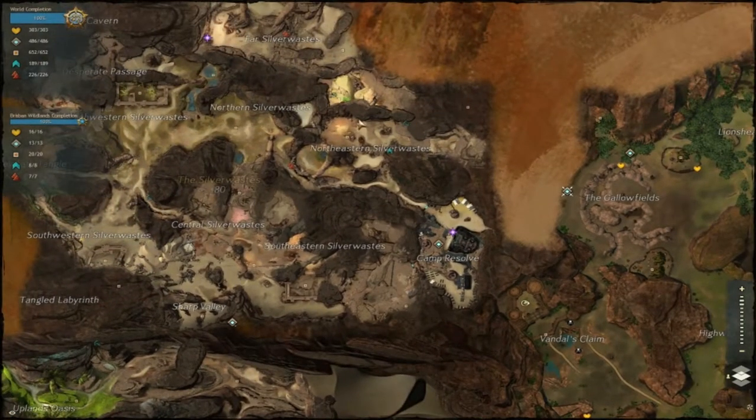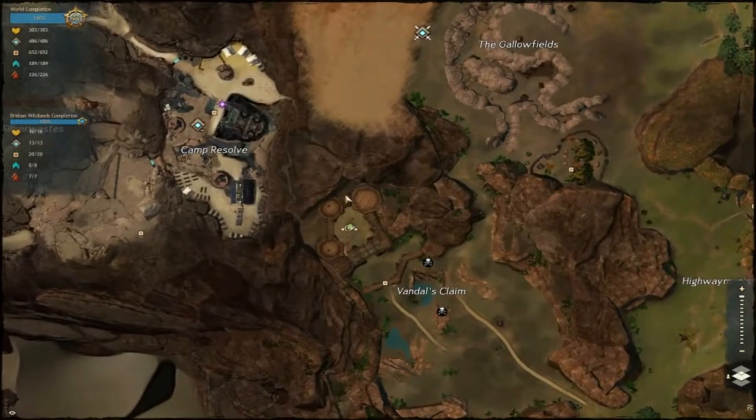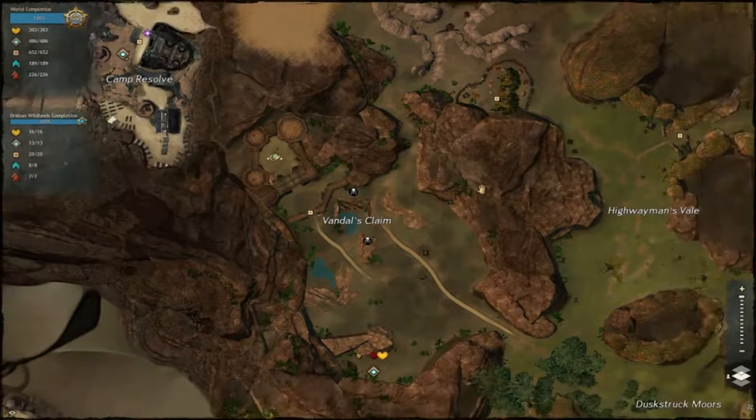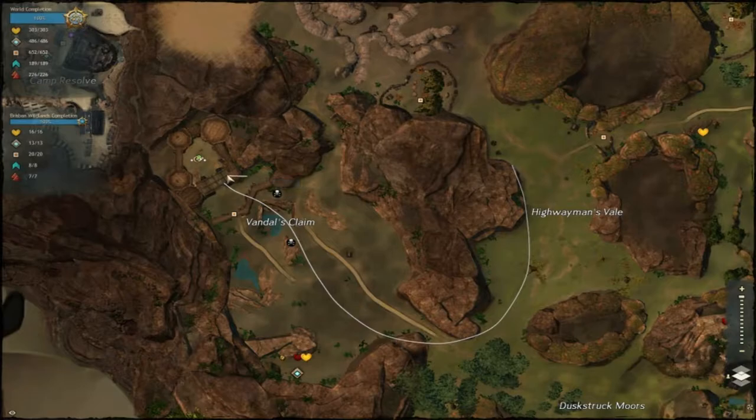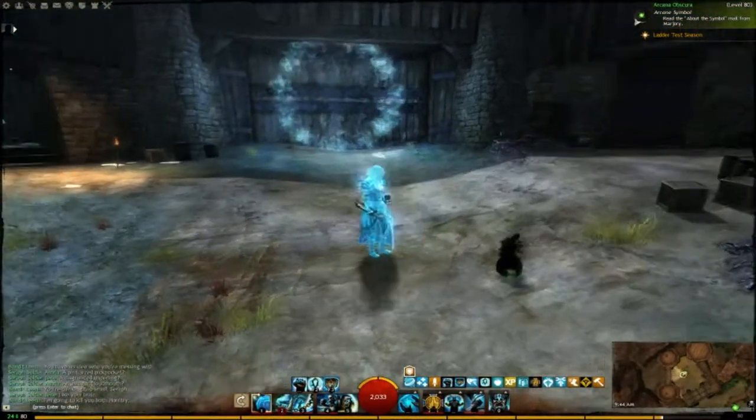The first place you're going to want to go is Camp Resolve Waypoint, which is located in the Silver Wastes. You can get here if you haven't been there before through Brisban Wildlands — just go straight through this way and go into the portal from Vandal's Claim into this portal right over here.